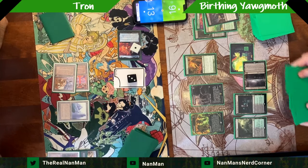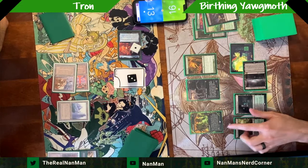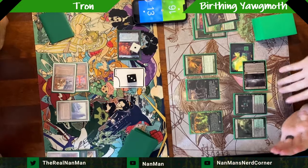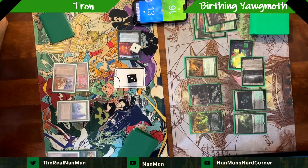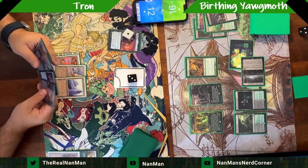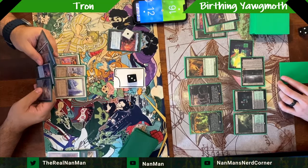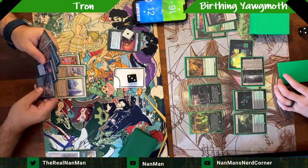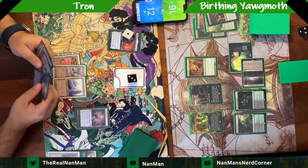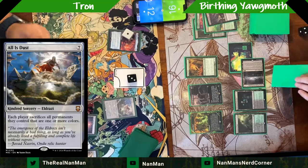The nice thing about the Birthing Yawgmoth deck compared to the traditional list is you see so many cards in your deck. The downside is that Agatha's Soul Cauldron isn't there — though I have the traditional pieces in my sideboard. There are four Court of Callings in the list as well as the Birthing Rituals, less Grist, and you have to spread out numbers. Cards like Fulminator Mage are in there because you want to curve — four mana is the top end, so you need your ones, twos, and threes.